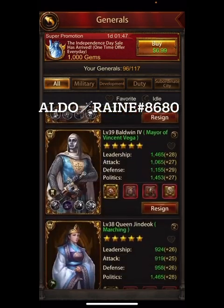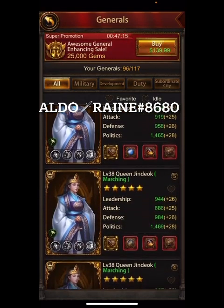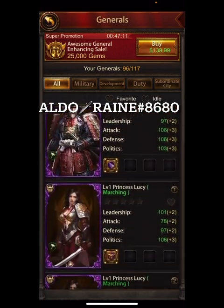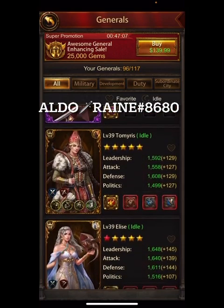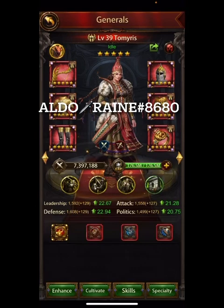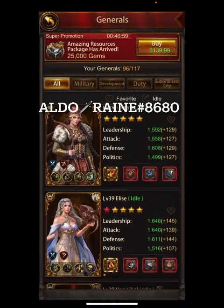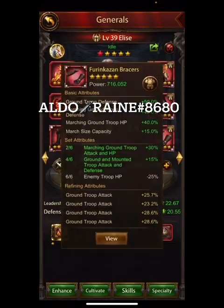Looking at the sub generals, they all have Snipe done, which really helps take down the debuffs. You can see all the Baldwins and the other Canuts — all Snipes done. Queen Jandyox — they are all fully politicked out. Then you've got all your backup assistant generals, and Tamiris is almost fully spec'd out.